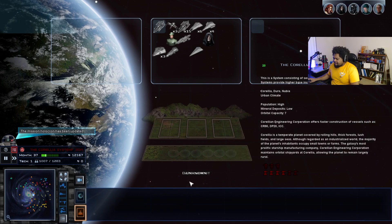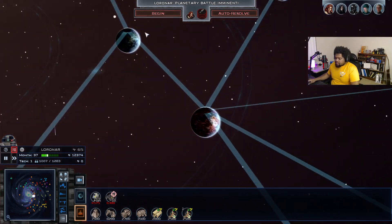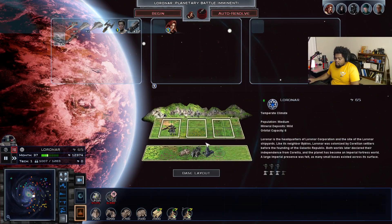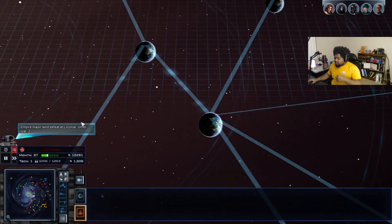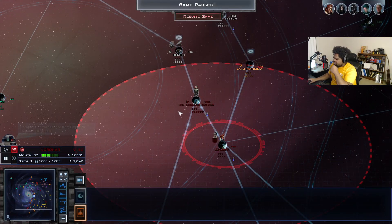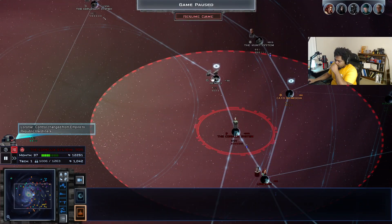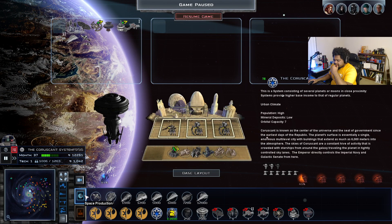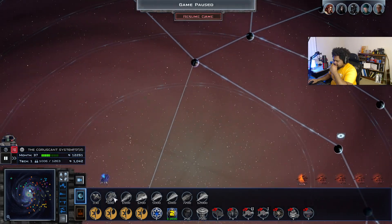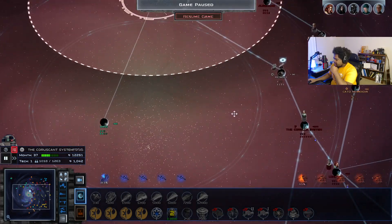Well, Vader's dead. Wow, that's a lot of stuff — let's sell some of this. You can have the planet, I'm okay with that. Four Venators, two Victories — that's not too terrible honestly, definitely something they can't match us with. The reinforcements coming are all going to be Acclimators, that's the only thing that's going to suck.